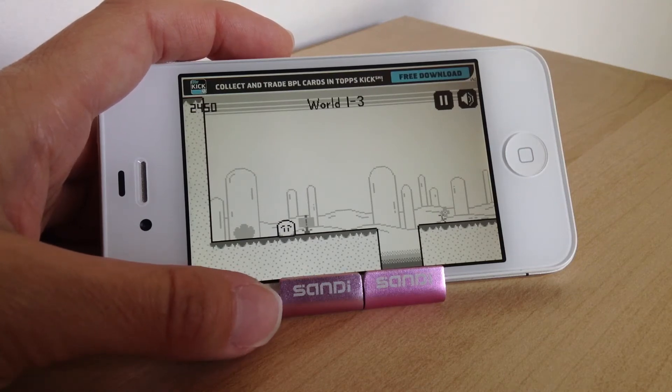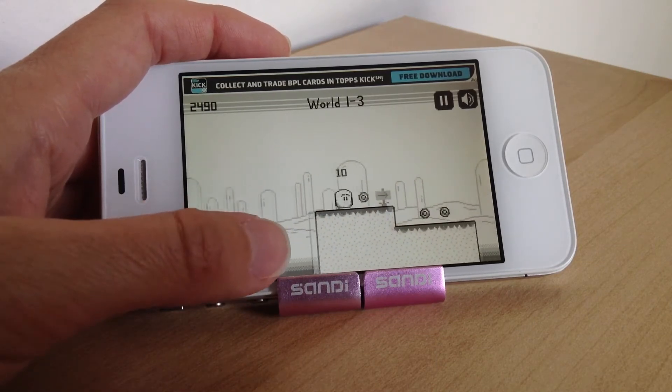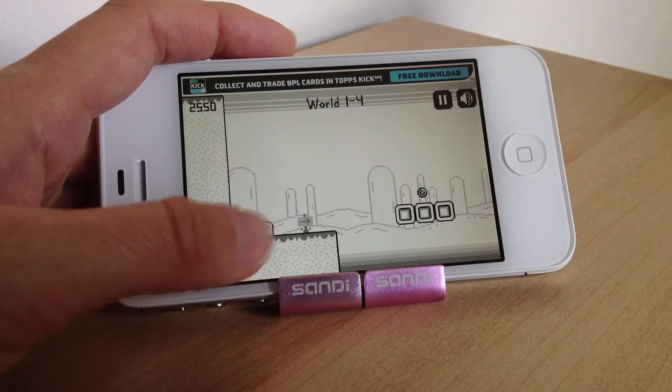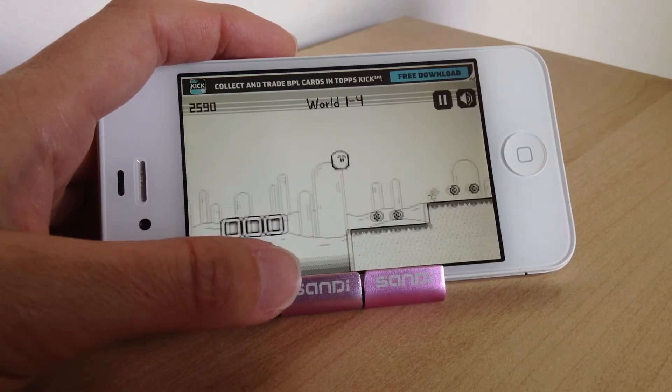You've got to make him jump by tapping again like so, and you've got to collect all those little points or gems. There's Jill there and that's all you need to do. Along the way there'll be platforms you've got to land on.